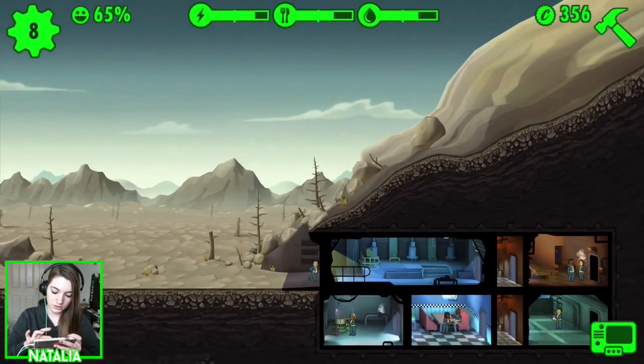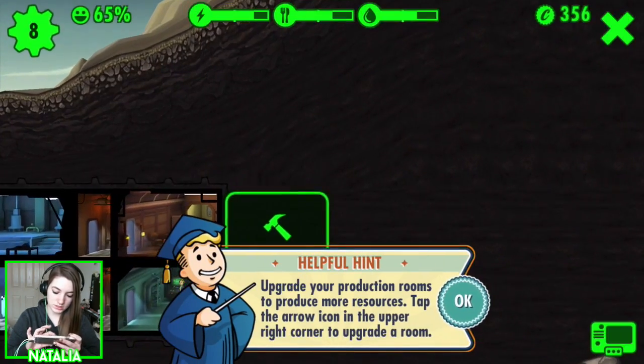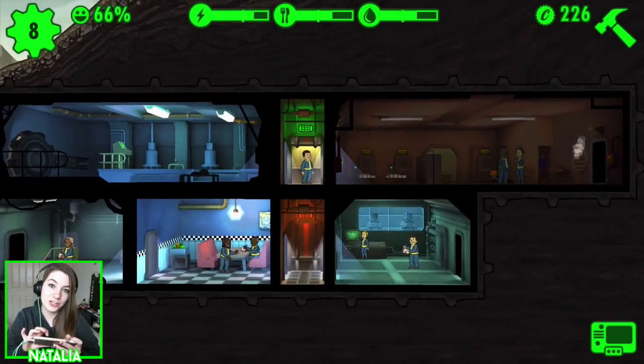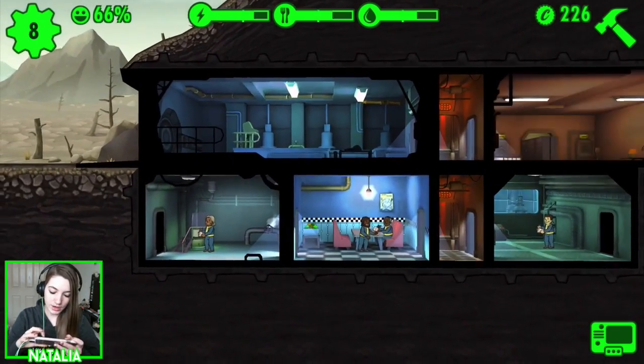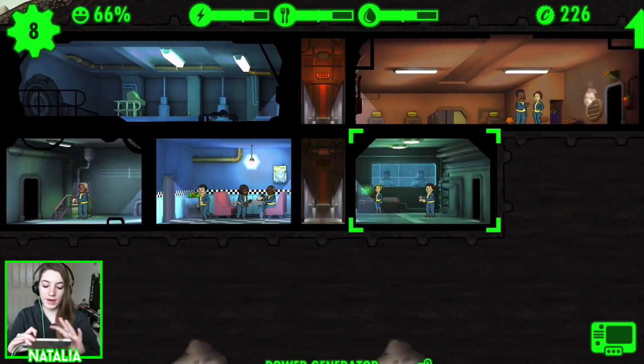Alright, let's use our bottle caps to build living quarters — chuck them up there, give those guys a little more breathing room, if you know what I mean. The thing is, when you extend your living quarters it means we're going to require more from our power plant.